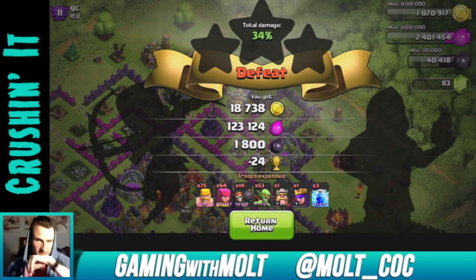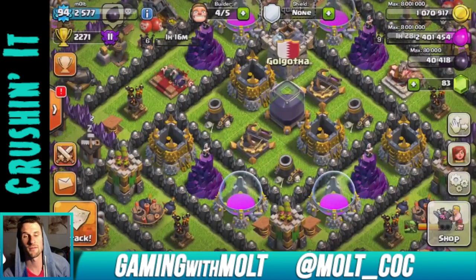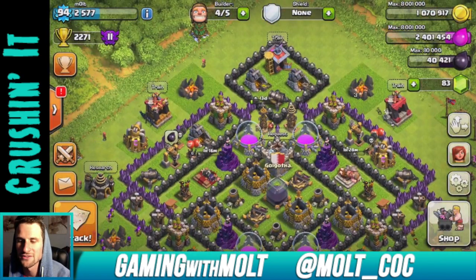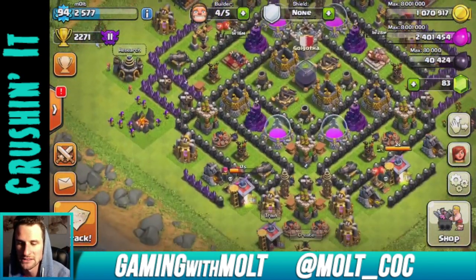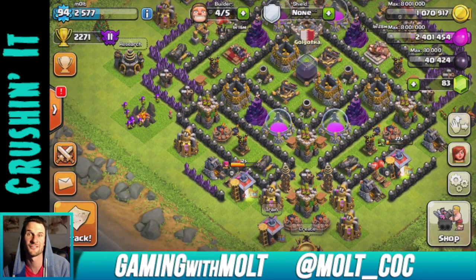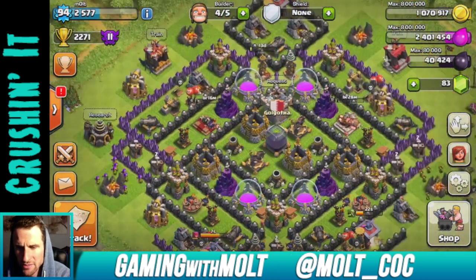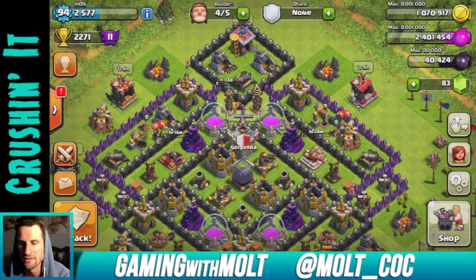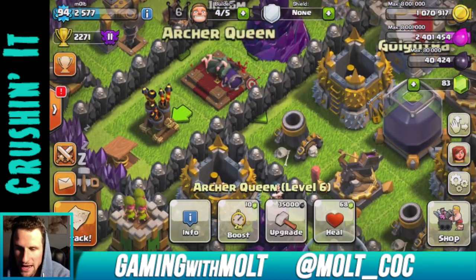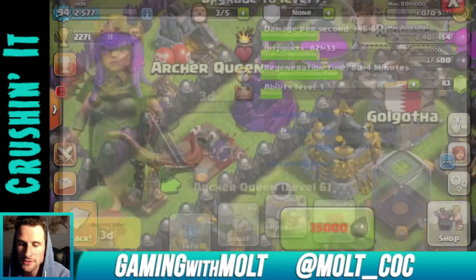Let's go ahead and surrender right there — that's 1,800 dark elixir, 123,000 elixir, minus 24 trophies. That's good for that kind of army composition. I'm not trying to use expensive armies. I'm sure a lot of you guys are going to say 'if you used all dragons you would have gotten it all' — but all dragons is like 500,000 elixir. I'd rather just spend the cost of tier one troops. Let's go ahead and click on her right here and upgrade her — she's going to do 6 more damage per second and have 33 more hit points.